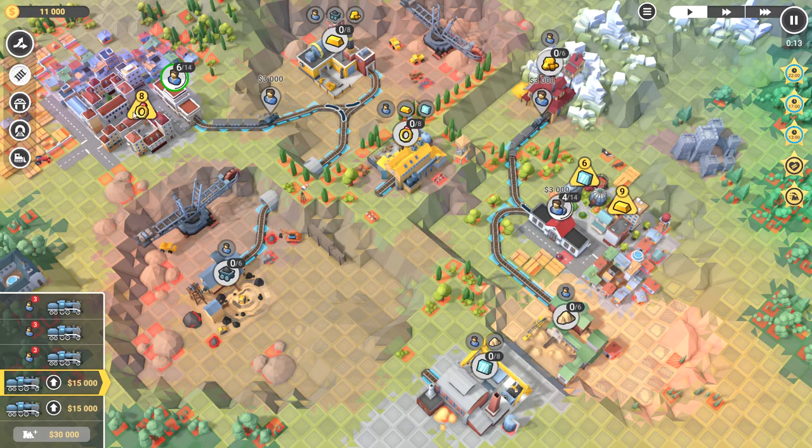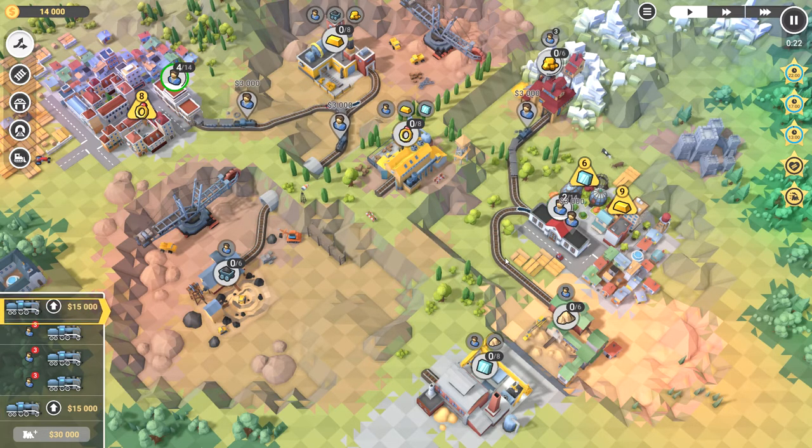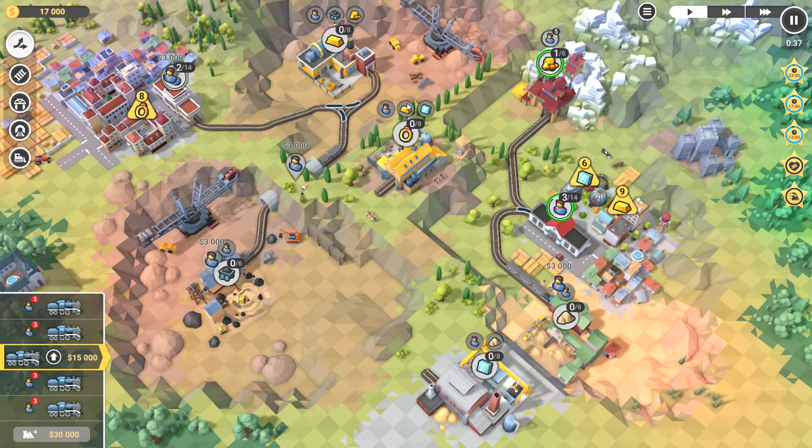We've got stuff underway and we're making money in two places at once. We're going to fill up the coal mine first because we need the coal. We're going to need the people in there as well. We're going to start making some sand, making gold — we are mining gold and digging sand, I guess. All right, let's make some money because tunnels are a little pricey.